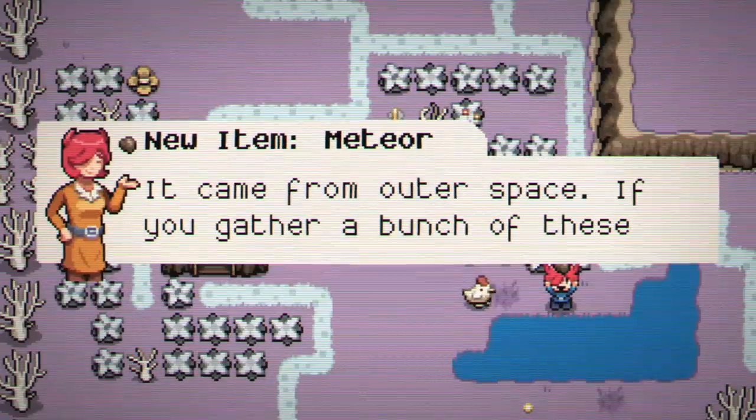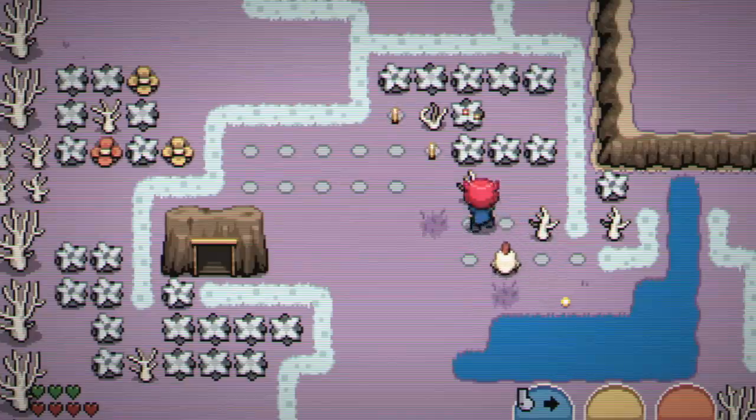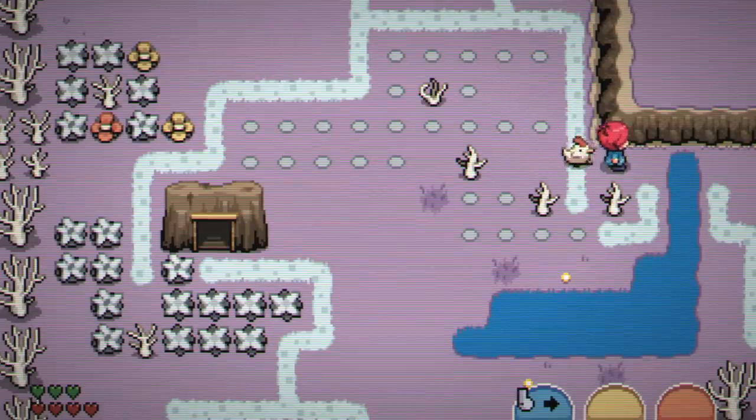It came from outer space — if you gather a bunch of these, maybe you can make something. Oh cool, we found meteorites! I went looking for a meteorite one time, but it was really hard to judge where it landed.